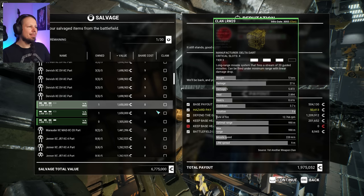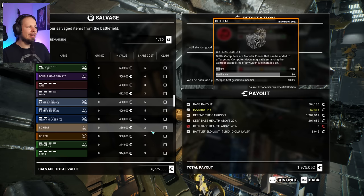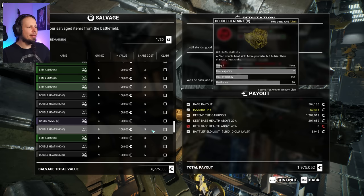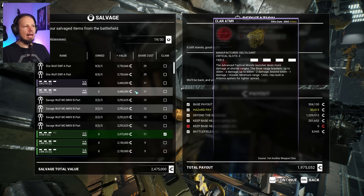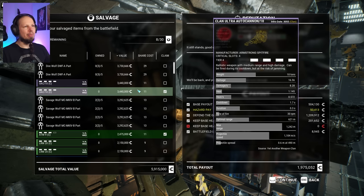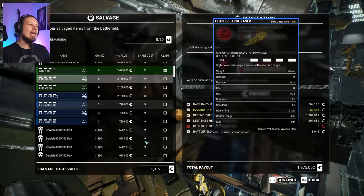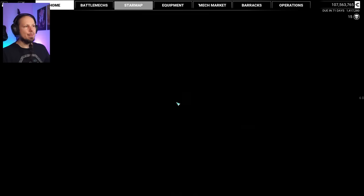That's an LRM-15. Heavy medium, ER medium, modular targeting computer, medium pulse, streak 4 times 2 — really tough. We don't have the most picks in the world because of the faction we were playing for and the Kuritans don't really like us. Are these LRM-20s the thing? I would say no — 15s are more efficient. We take the 15, an LRM-15, an ATM-9, and an Ultra Autocannon 10. I think this is as good as it gets right now.